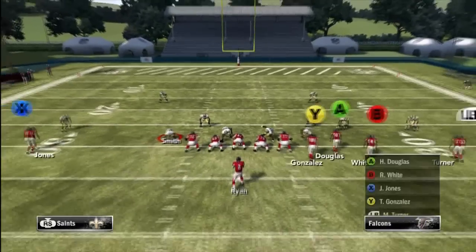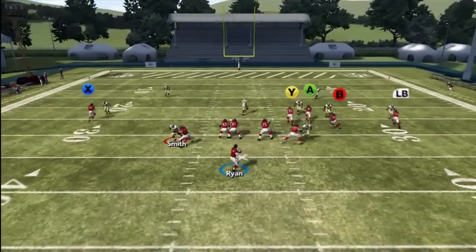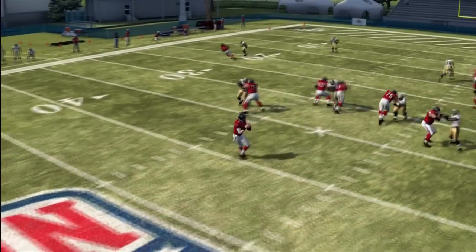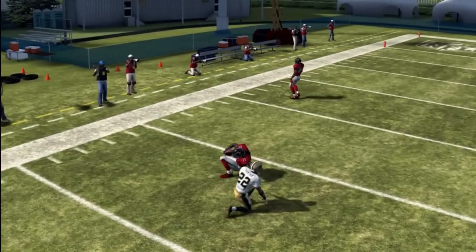The last route on this play is actually the rocket catch on the outside with Julio Jones being isolated one-on-one. Pass lead up, click on, and use your catch for the rocket catch, coming down with the ball on the smaller cornerback. As you can see, the cornerback has no shot at stopping that pass.